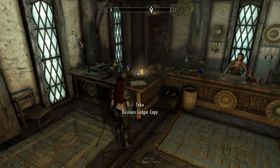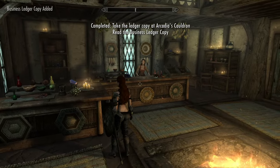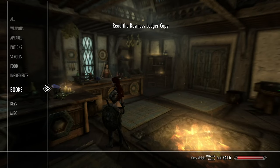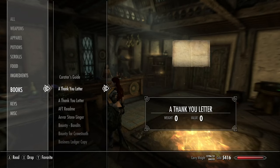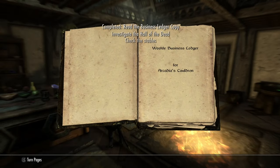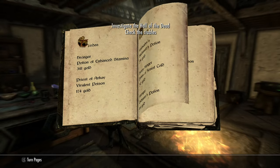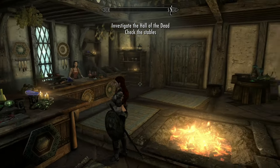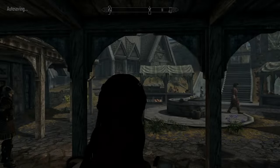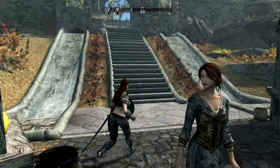I'm going to take this ledger. Will this get me in trouble? I'm going to do a quick save. It didn't. Read the business ledger copy. Let's go to the books — a curator's guide. We got a quest: investigate the Hall of the Dead, check the stables. I just decided to start doing the quests because for Legacy of the Dragonborn, you really do need to do some of the quests.